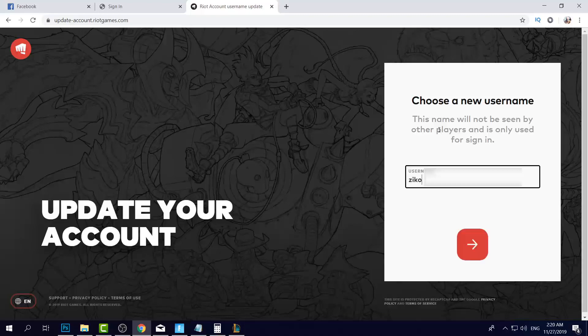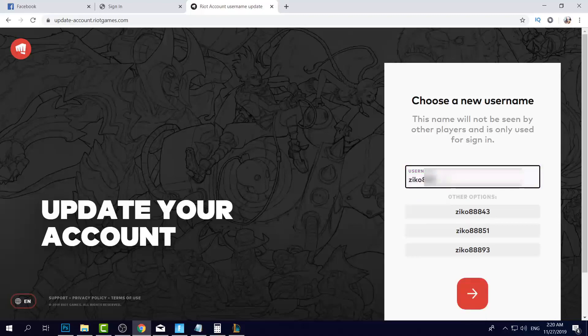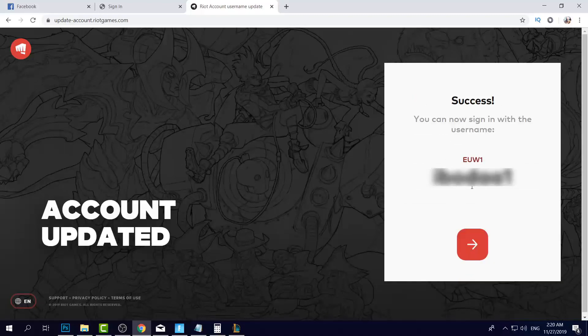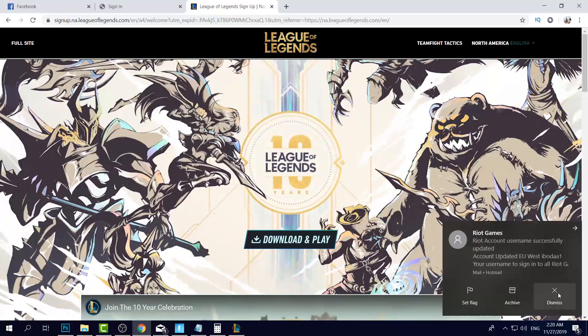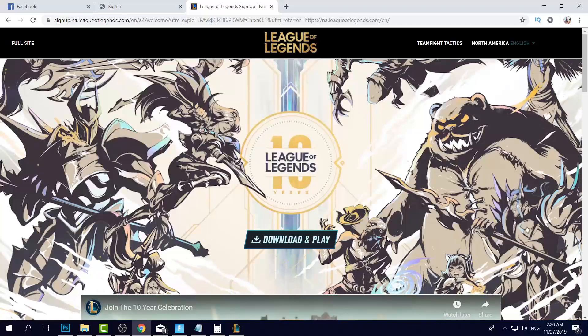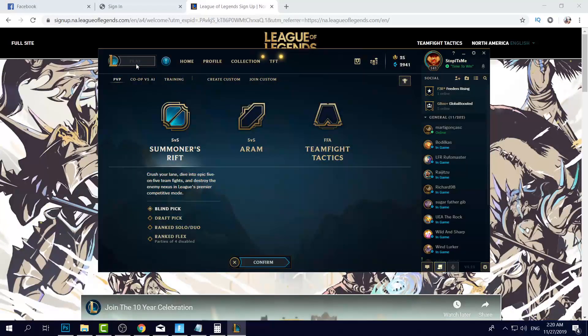Once you've done that, it will ask you to choose a new username. Of course you will choose any kind of username — for example I will choose mine like that. It says it already exists, oh that's really bad. Okay, this is my new username. I was simply able to successfully log in to my account. Now I'll go back into the game and the game is completely working, but you have to change the username of your account.